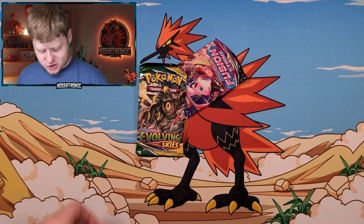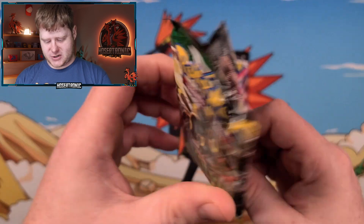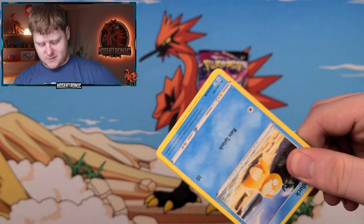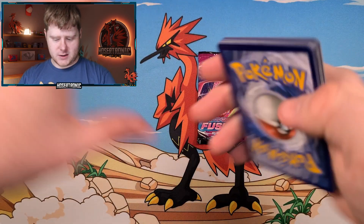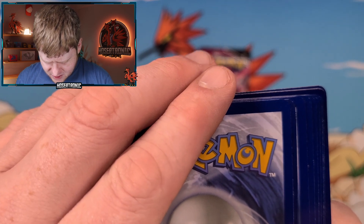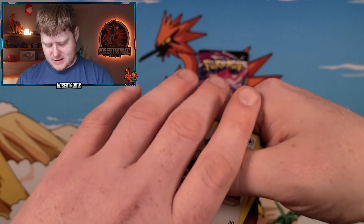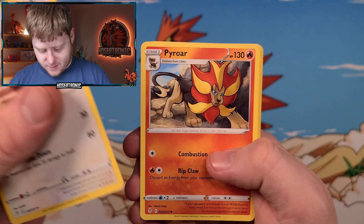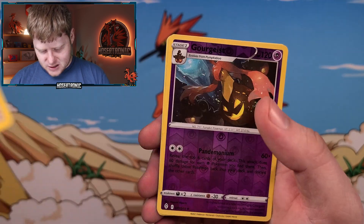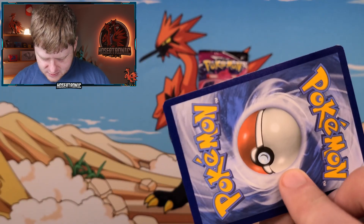Alright guys, last one for each. We got the Umbreon and the Mew on the packs. We'll go to Evolving Skies first. These packs feel so fragile. We have a code card. One of those cards looks like it might be the rare — let's find out. We got Herdier, Pyroar, Dream Ball, Psyduck, Swablu, Wubat, Eevee Reverse Holo, Gogoat, and our rare is just that — a regular rare.